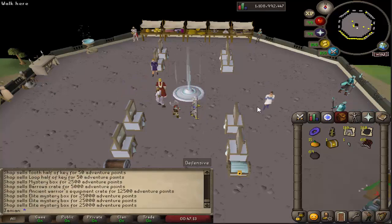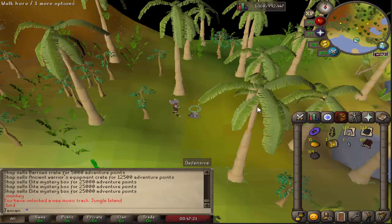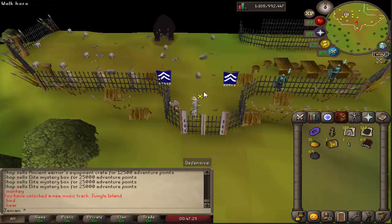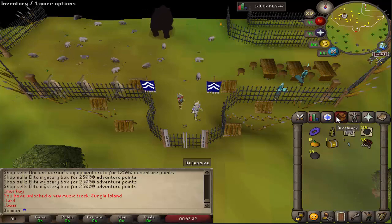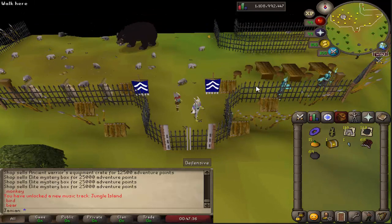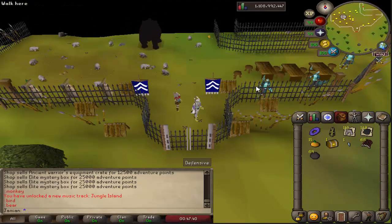Added a couple of easy slayer task commands such as colon colon monkey, colon colon bird, and colon colon bear — which just takes you to train. Figured it would help newer players out. I started a new account, so I'm sort of coming up with new ideas to help the early game experience — that's where a lot of the inspiration for these changes comes from.